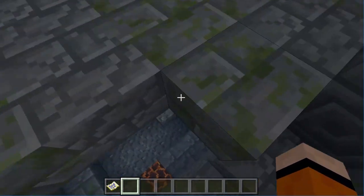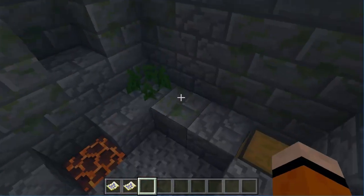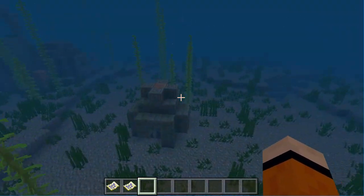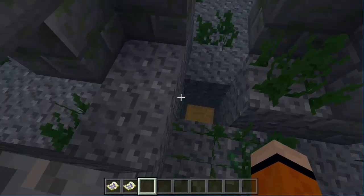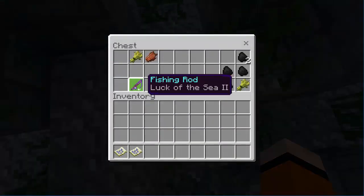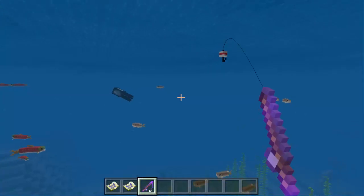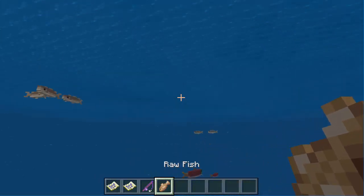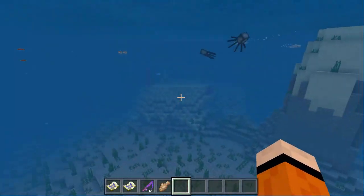If we go in here, there actually is one chest. We have some gold nuggets, some coal, another treasure map, and some wheat. So we have two treasure maps right here. There's like a little structure right here — another ruin. So we have a chest right here, and we actually have a fishing rod with Luck of the Sea 2. That's really convenient. I actually caught a raw fish — that actually worked. So that's the ruins and the shipwreck.